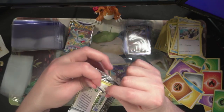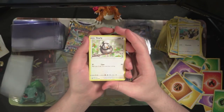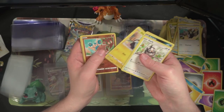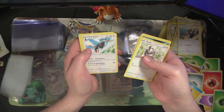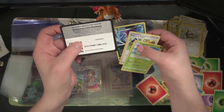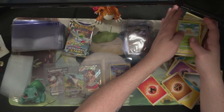What is that, nine pulls total so far? Got a Starly, Spirit, Purrloin, Shank, Hitmontop reverse, Staraptor non-holo. Oh — Friends in Galore. That reminds me, there's a full art Friends in Galore we still haven't found.